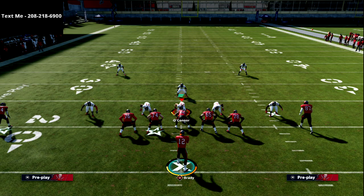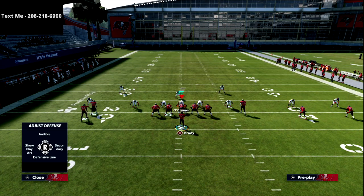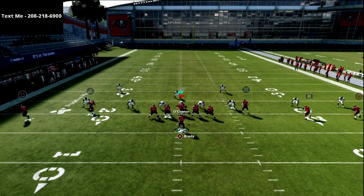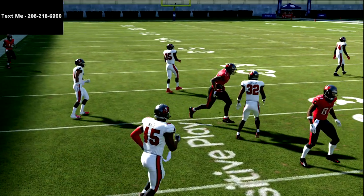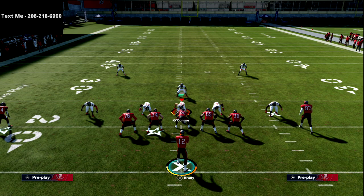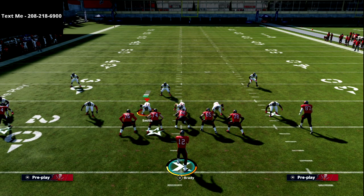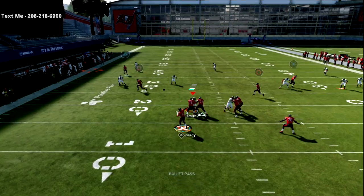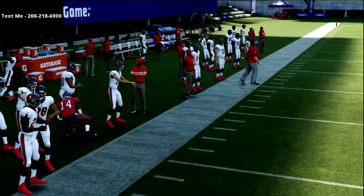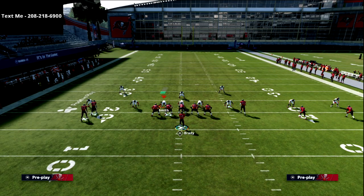Another thing you can do is create a smash concept, which is very good against the shell. Use a hitch on the inside receiver, motion him out, and let him set — the hitch will be wide open for a quick gain. And here's the real secret motion: motion the outside receiver to the right and snap while he's moving. You'll see that corner gets his hips turned, and now you can throw a really catchable corner route against pretty much anything the defense runs.